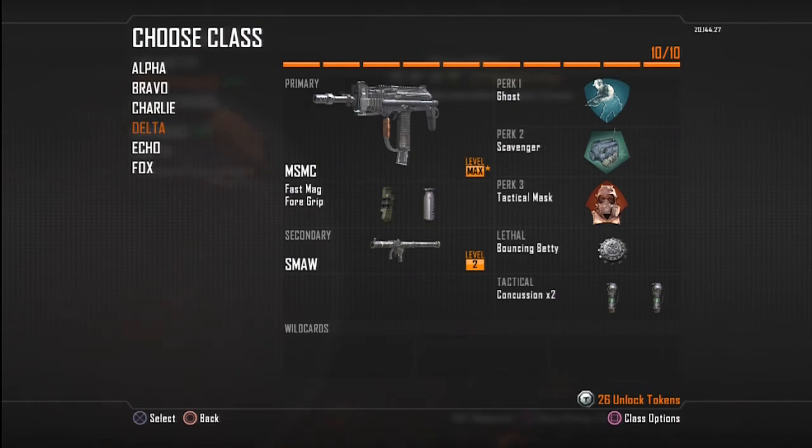The MSMC is probably my favorite SMG. It's got Fast Mag and Foregrip on it, but I always mix that up — I'm not sure exactly what the best attachments are on that gun. If you guys have any specific attachments you like, let me know in the comments. The Smaw as a secondary — I can use it as a launcher or to take out air support. Ghost, Scavenger, Tac Mask I find most helpful. I play more objective game modes like Hardpoint, and people love this setup.